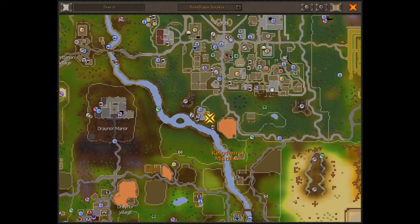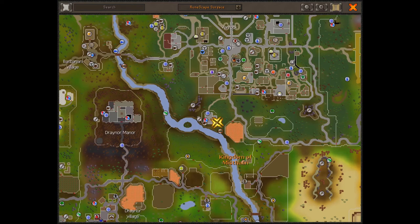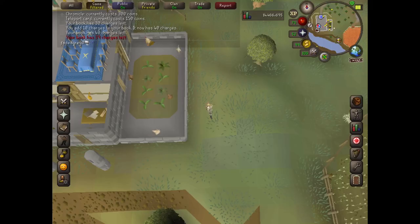This teleport is really useful for when you're going farming, because there's a farming location for hops and a farming location for bushes. There's also a little mining site right below Varrock. Thank you guys for watching and I hope you enjoyed this video.